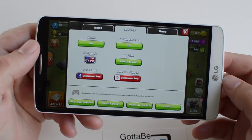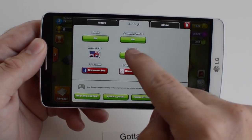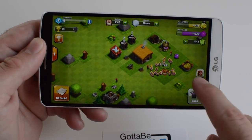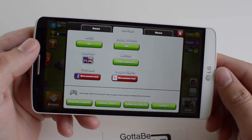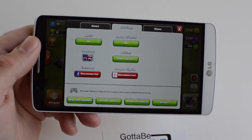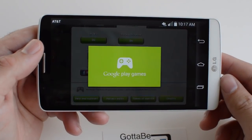Go ahead and tap Settings. When you come in here, you'll see sound effects, connect to Facebook, and link devices. If you tap Link Device, it'll ask you to be signed into Google Plus. Once you sign into Google Plus, it transfers everything over. You can make this your new device and set the old one as the old device, or leave both as new devices if you're playing on a smartphone and a tablet.